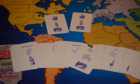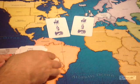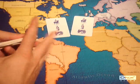Remove the jokers from the pack of country cards. There are 42 territories on the Risk board, and one card for each in the pack. Shuffle the cards and deal them out, face down, as equally as possible.